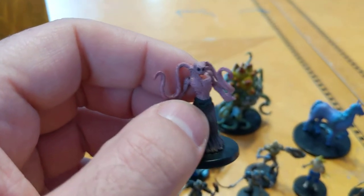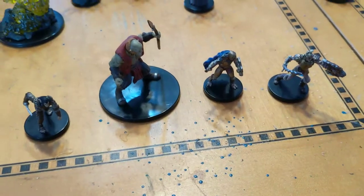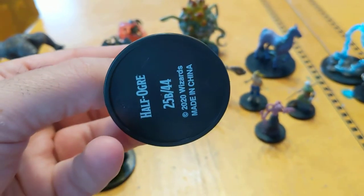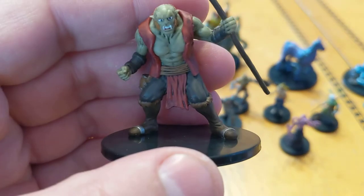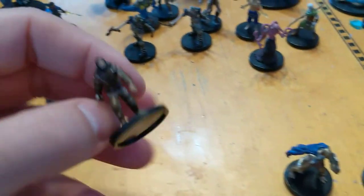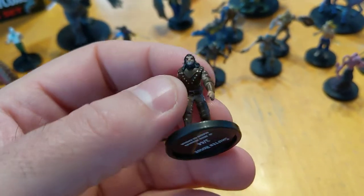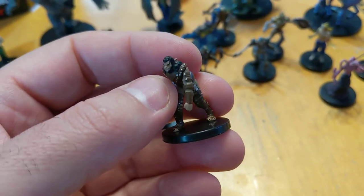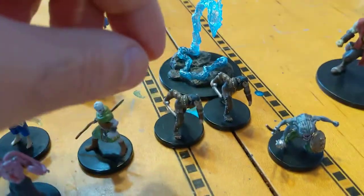If you just want the minis because they look good, that works too. Last pack: we've got a half ogre — a pretty big, cool-looking guy. And another Shifter Rogue, so immediately I start seeing things like this and thinking some sort of clan of shifter rogues with a secret society. I'll put that guy next to the other one.